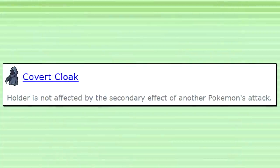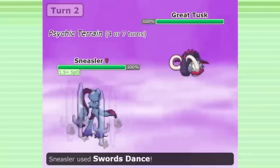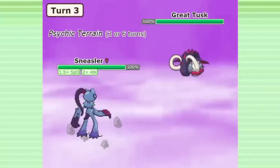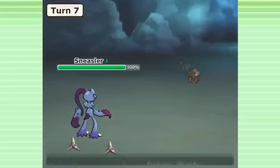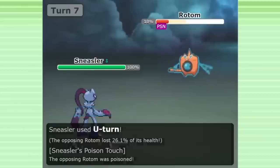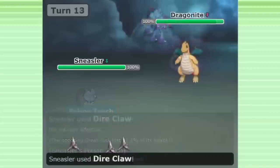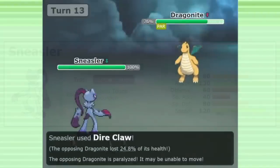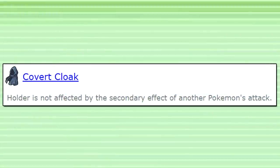So what will Covert Cloak be useful for? One of the most powerful new Pokemon coming to Gen 9 OU is Sneasler. The most popular way to use Sneasler will probably be to take advantage of the speed boost from Unburden and use it as a game ender with Swords Dance, hard-hitting STAB, and coverage moves. But the other way to use Sneasler will be as a fast pivot Pokemon with Poison Touch. With high speed and attack, access to U-Turn, a 30% poison chance on every single move, and also the new signature move Dire Claw, which has a 50% chance to inflict one of three status effects — this is basically secondary effects: the Pokemon. Covert Cloak will make you completely immune to the Poison Touch chance and the status effects of Dire Claw.